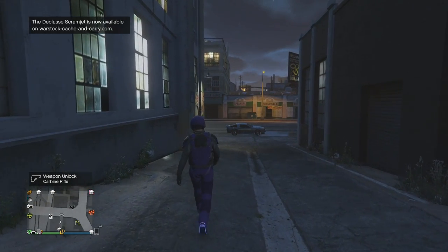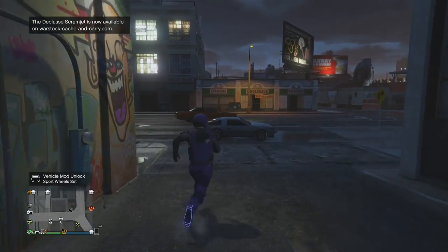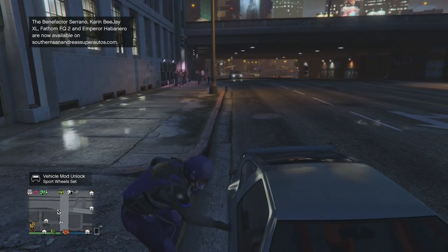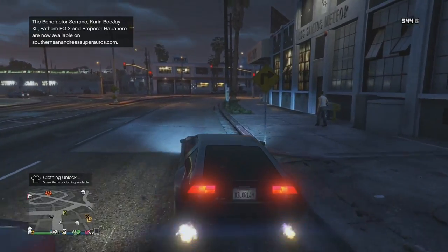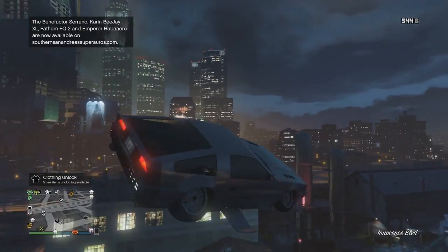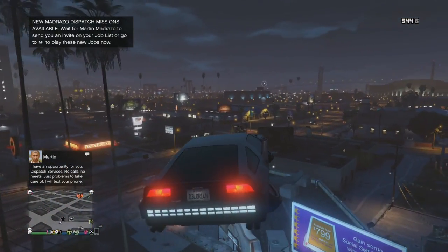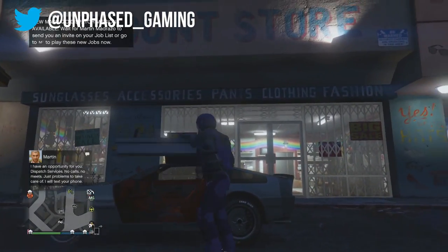Unfazed Gaming here with another GTA Online glitch video. I'm going to be showing you how to hit the outfit transfer glitch every time. This is the creator glitch which transfers from character 2 to character 1. Unfortunately the director mode glitch that went from character 1 to character 2 is now patched. This is the original one we've had for quite some months, but Rockstar did patch a couple of things about it, so a lot of people recently haven't been able to hit it.